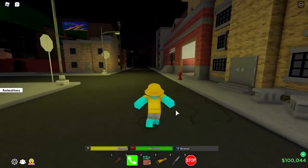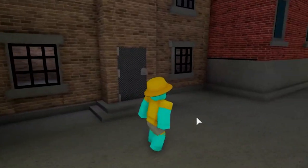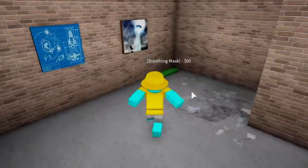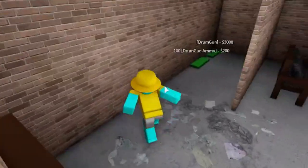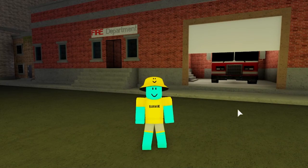Come this way. You can find the drum gun in the apartment left of the fire station. Come right here, open up the door — breathing mask right around the corner — boom, drum gun.